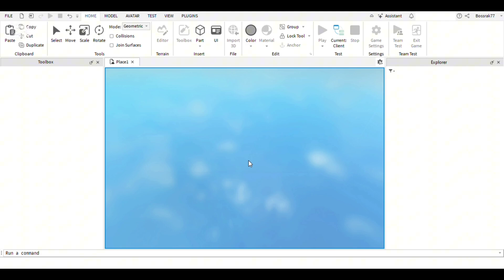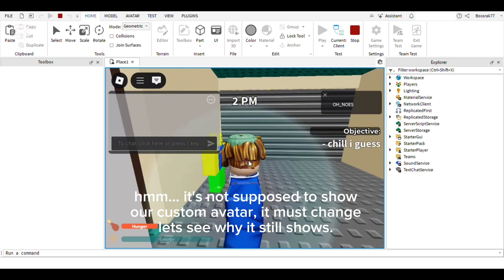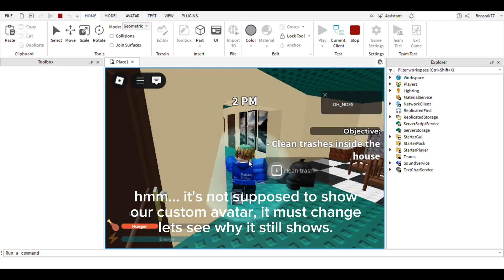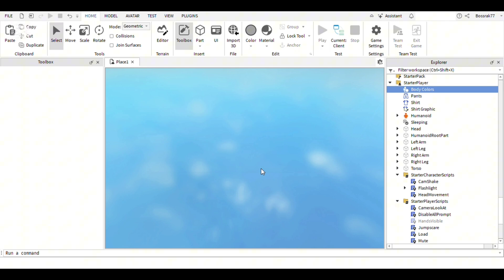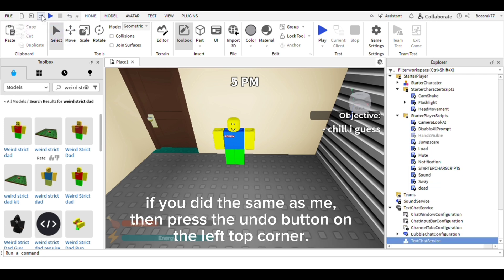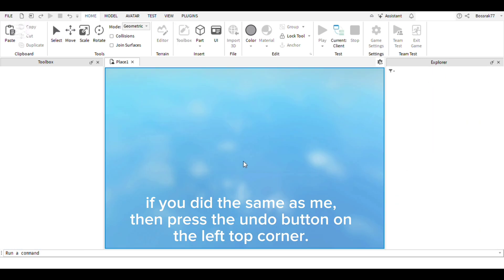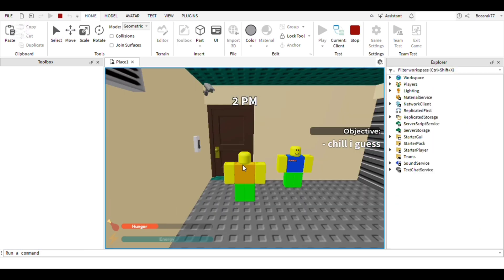Let's test it. It's not supposed to show our custom avatar — it must change. Let's see why it still shows. Oh, because I tried to customize the body colors. Let's fix it. If you did the same as me, press the undo button in the top left corner. Perfect.